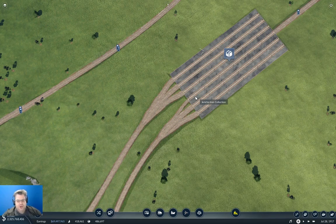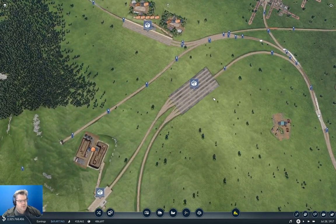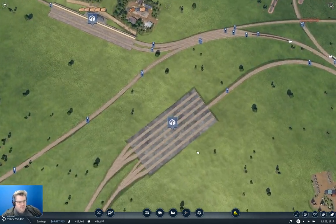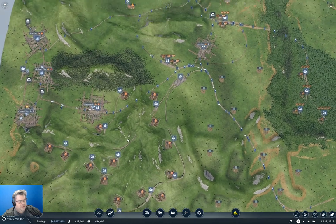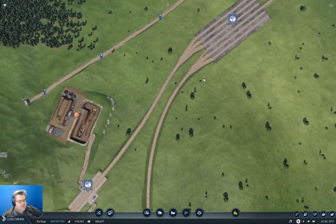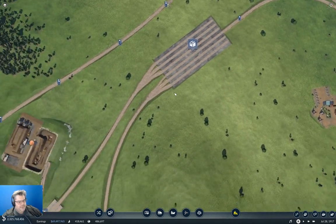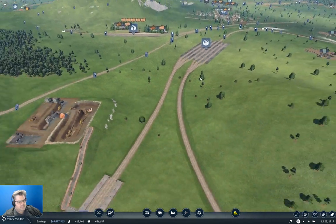Hello, everyone. Welcome back to Longland in Transport Fever 2. We've got our coal pickup going on at the other end of the map. Now we need to get the iron collection going on over here, but before we can do that we need to be able to fling some trains at this. We've got a couple of big things here where we need to fling trains down. That means I need to attach a depot somewhere over here, and I'm thinking I'm gonna stick it probably over here.